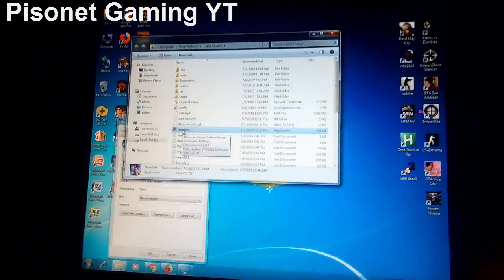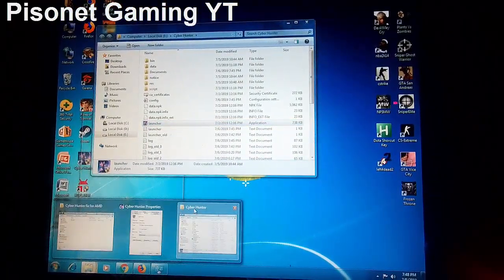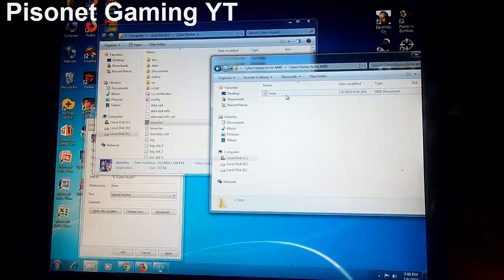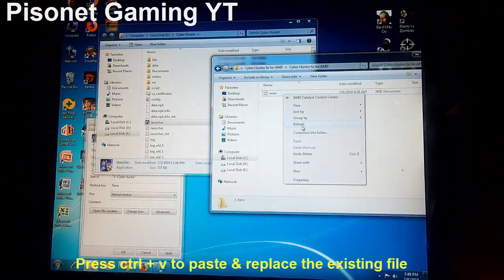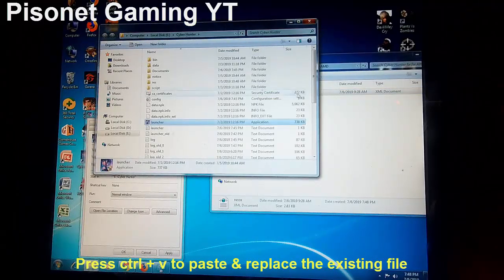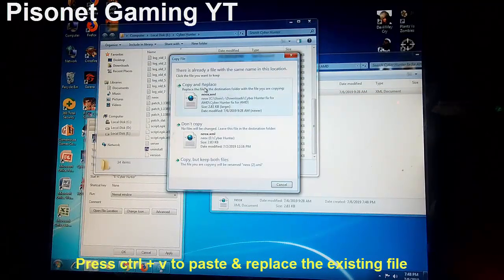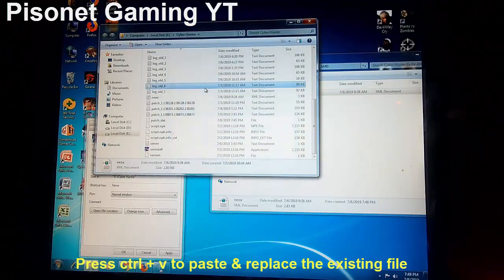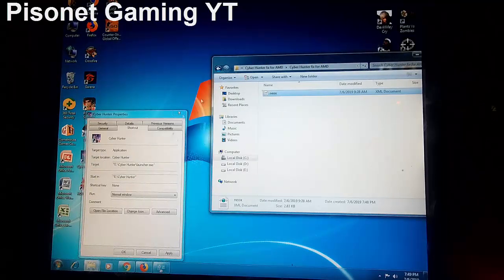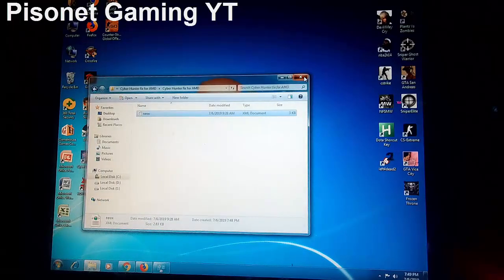Then let's open this file. Right click, Copy. Then Control+V to paste. Now let's replace the old file with this one. Let's close and try to run it again.